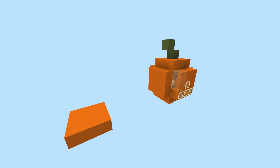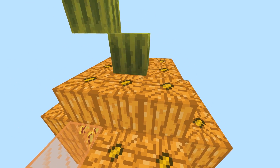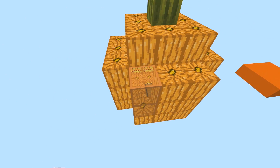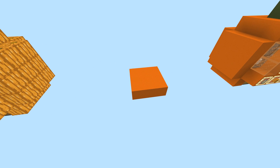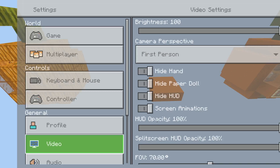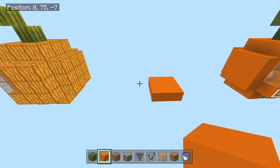I think it looks super awesome and it looks good in your world. You can even make this out of actual jack-o-lanterns so it glows at night, or you could use glass if you really wanted to. You could even put melons as the walls.